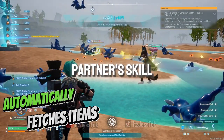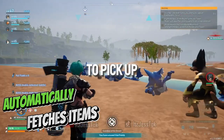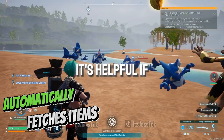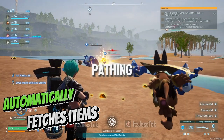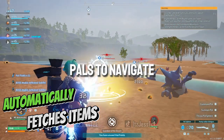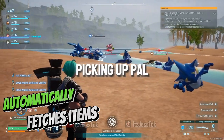Diving into her partner skill, she will move about in your surrounding areas, searching for things to pick up. This works in the base as well. It's helpful if you have many layers in your base, or your base has slightly convoluted pathing that makes it difficult for your pals to navigate transporting items — she will do it with ease. This works in combat as well, picking up pal drops.